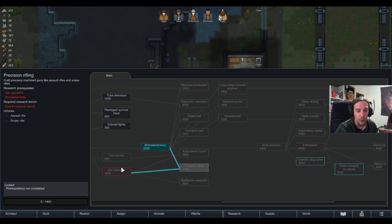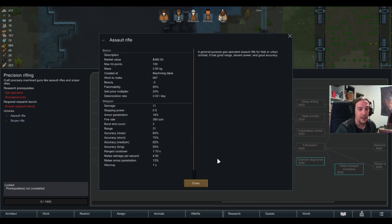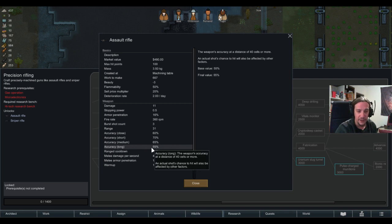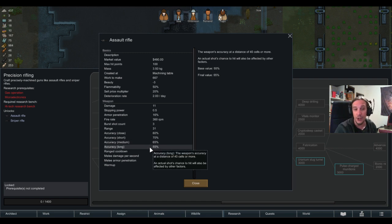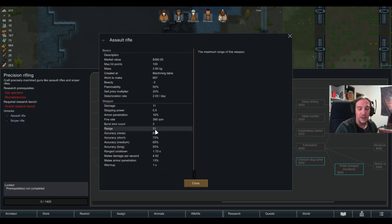Let's start by having a quick glance at the assault rifle stats. I'm going to mostly ignore the long range accuracy tooltip — it's a little confusing. Medium range accuracy is at 25 cells, and then 40 cells or more. For the range between 26 and 39, I guess it falls under long range. That's only the outermost range of the assault rifle, so I'll focus on the core numbers: armor penetration, warmup, and cooldown speeds.